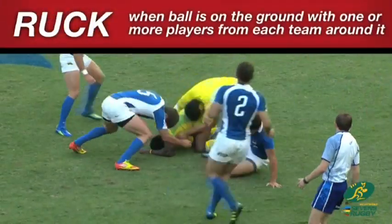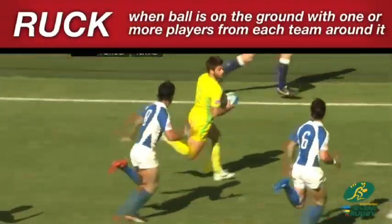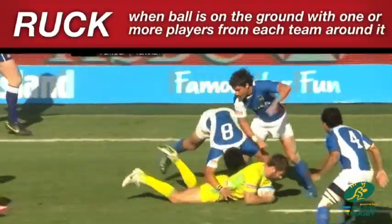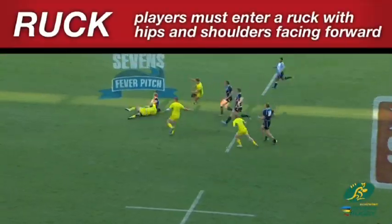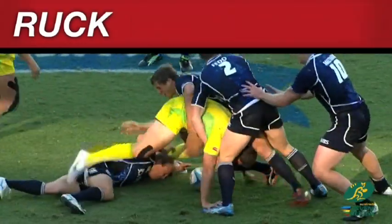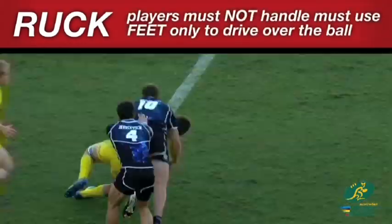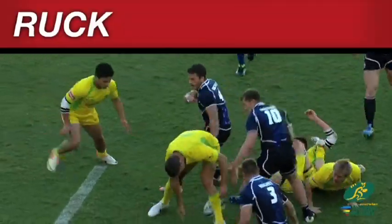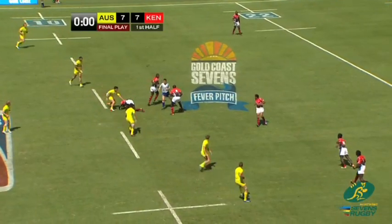Ruck. A ruck is formed if the ball is on the ground and one or more players from each team, who are on their feet, close around it. Players must enter a ruck with their hips and shoulders facing straight down the field. Players must not handle the ball in a ruck. They must use their feet to move the ball or drive over it so the ball emerges at the team's hindmost foot, from where it can be picked up.